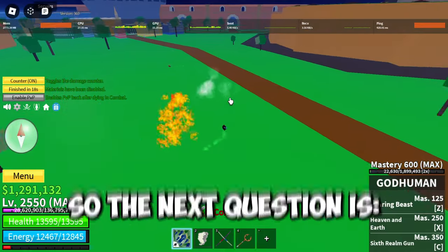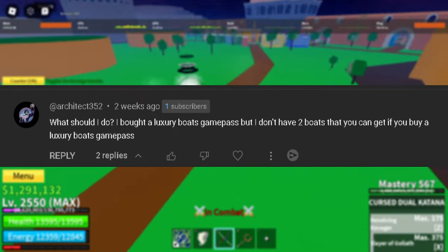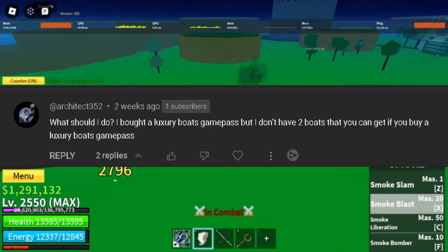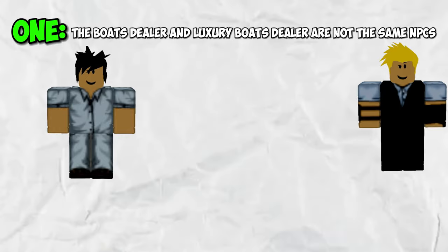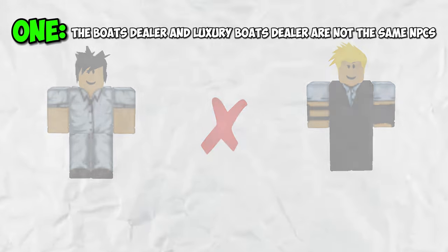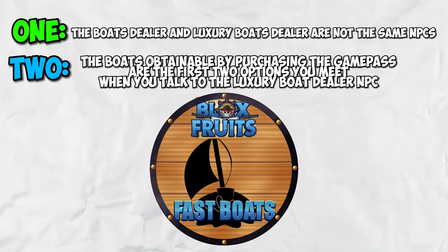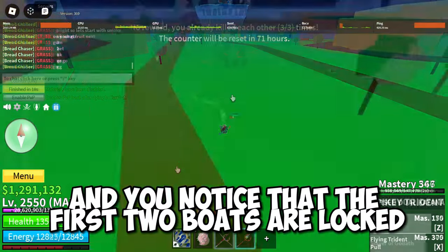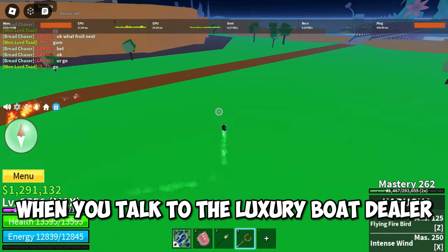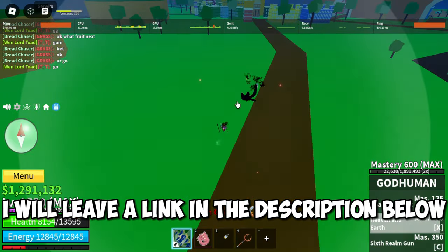The next question is: I bought a luxury boat game pass but I don't have the two boats you can get. To clarify some major things — one, the boats dealer and the luxury boats dealer are not the same NPCs. Two, the boats obtainable by purchasing the game pass are the first two options when you talk to the luxury boat dealer NPC. So if you purchase the game pass and the first two boats are still locked when you talk to the luxury boat dealer, then make a ticket in the official Blox Fruits Discord server — I'll leave a link in the description below.